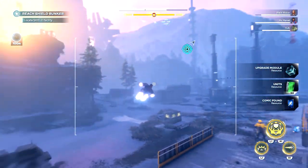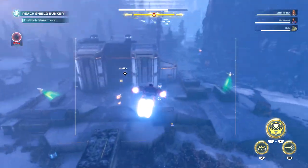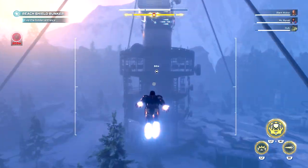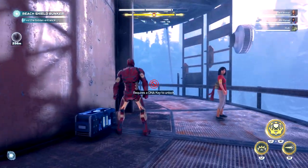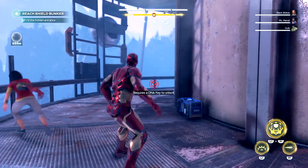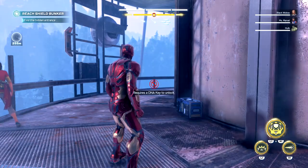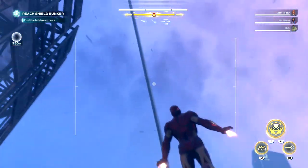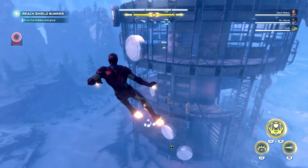There is another Marvel's Avengers DNA chest in this mission. After you get this one, exit the building and head right. Keep moving until you see a very tall structure. On top of it is the second DNA chest, but unfortunately I only had one key. If you have two by finishing the To Tame a Titan mission twice, you can unlock both DNA chests in this mission. These chests are worth keeping an eye on, and even though there are only two in the beta, you can expect way more in the final game.